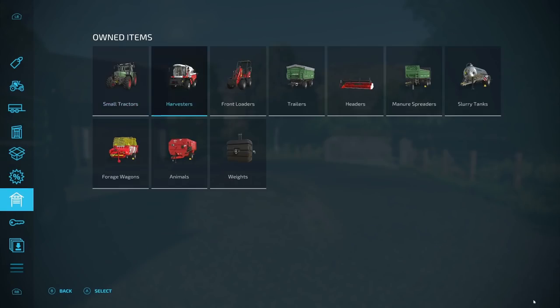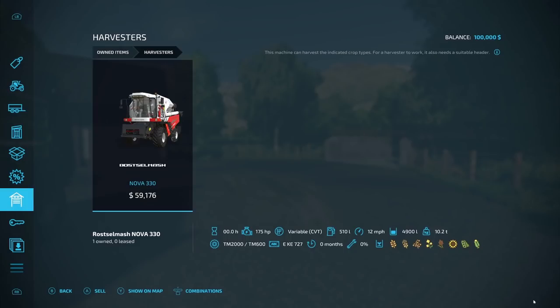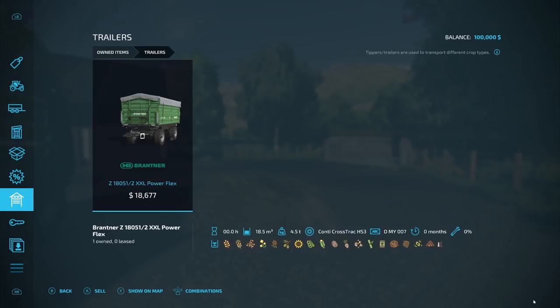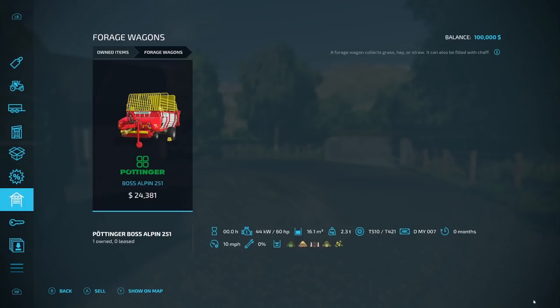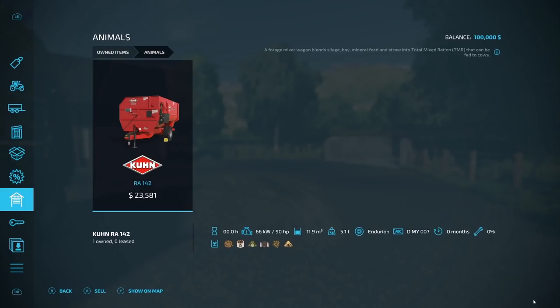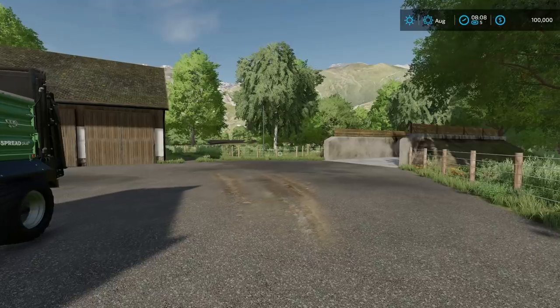The vehicles you start off with on here: small tractors — only the Favorit 511C. You start off really small. Get a Nova 330. Front loaders: the 2630. Trailers: the Z18051. Headers: the PowerStream 500. Manure spreaders: the TA12050. Slurry tanks: the Superchris 800. Forage wagons: the Balsa Alpine 251. Animals forage mixer: the RA142. And weights: the FGB600. So you actually start off really small.